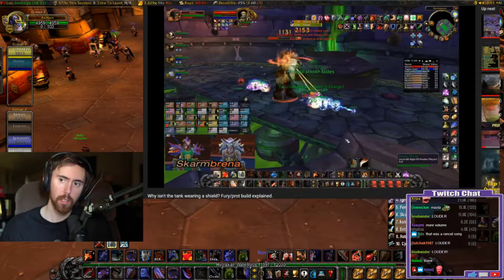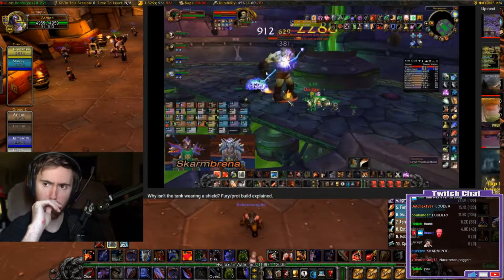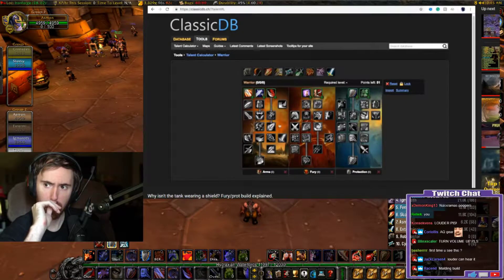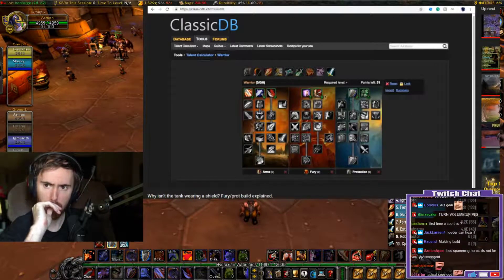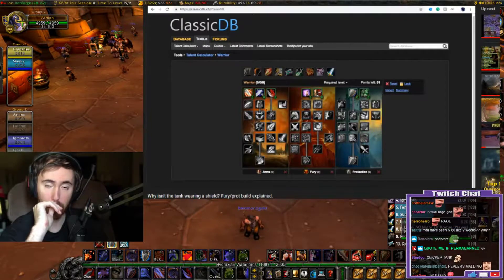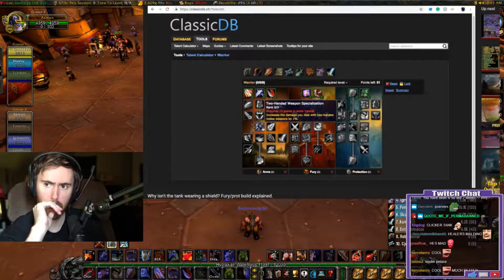In this video I'll be going over the talent build in detail and explaining its strengths and weaknesses. So here we are in the talent calculator. I'm going to be going over each talent one by one and explaining why they're good. Starting with the arms tree - we don't get anything from that tree for this build, everything's inferior, you don't even get parry.